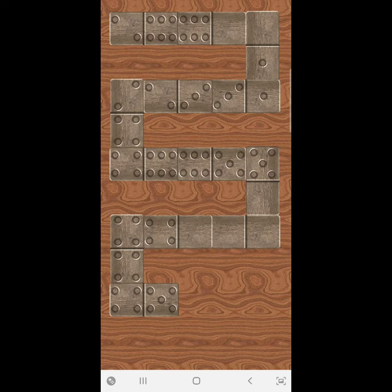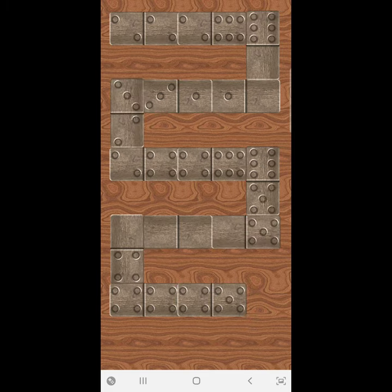Now it's my turn. I have 1 tile. Oh no, I can't put any of my tiles. I will take a tile from the pile. I can't use my tiles. I will take a tile from the pile. I placed my tile 2-2 to the left of the game. Now in the table there are 2 to the left and 5 to the right of the game.